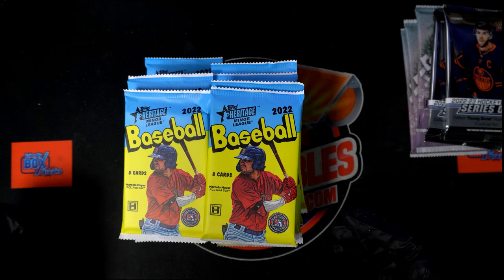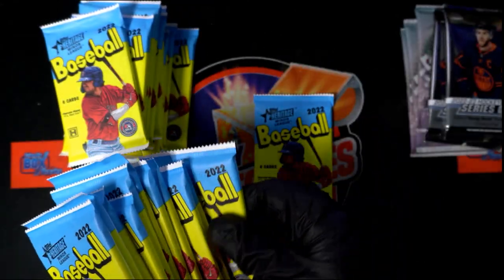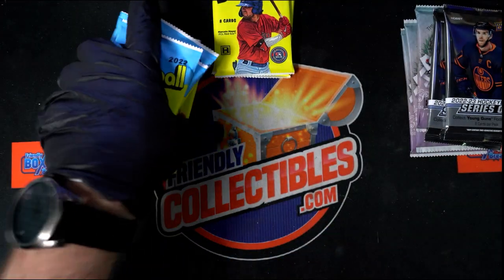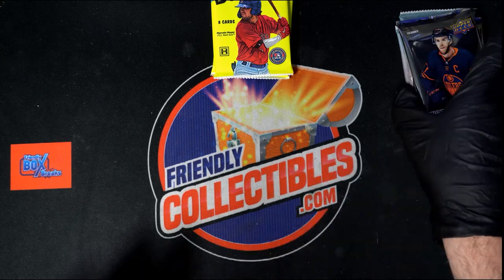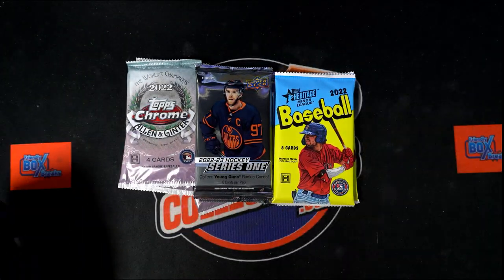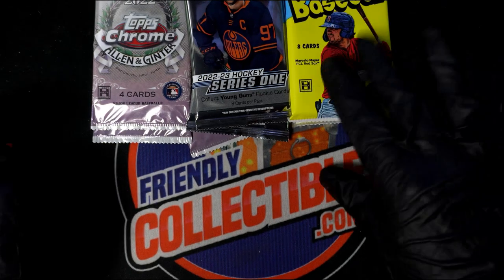All right, we are looking for big things — 22 and 21. Let's see: 24, 23, 22, and 21. It looks like a little buffet here. We got a big hit buffet — that's our little buffet right there, Frank. Let's start with that Heritage and see what we get.